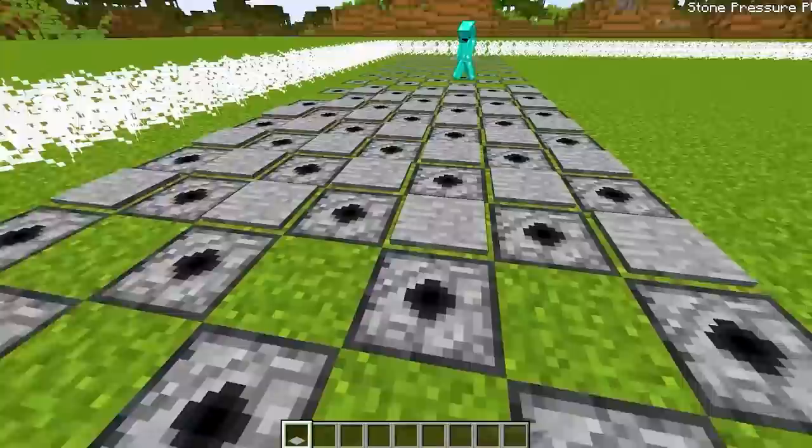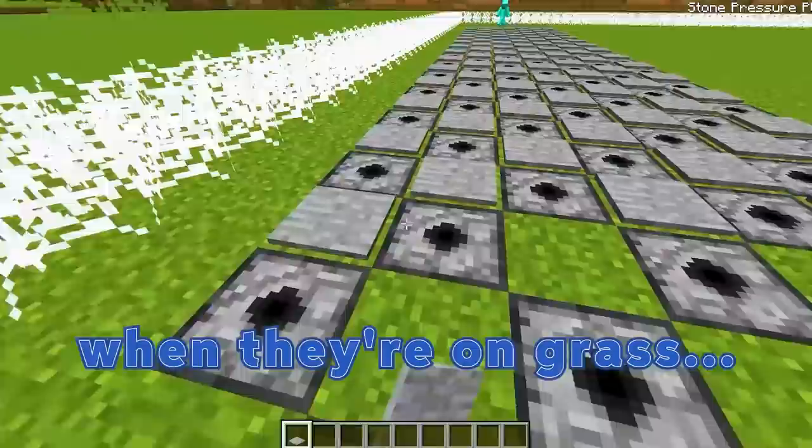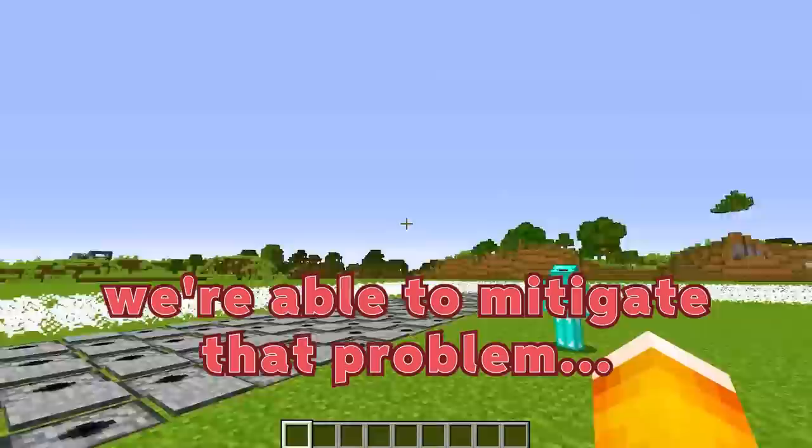Why are we using stone pressure plates, Eric? Aren't they a lot more obvious to see than wooden pressure plates? Wood pressure plates confuse me sometimes when they're on grass. Well, since we're using fire charges, wood pressure plates might burn when they get shot out. By using stone pressure plates, we're able to mitigate that problem since stone is non-flammable.